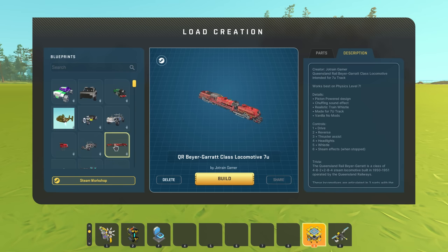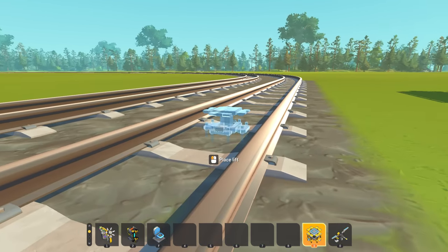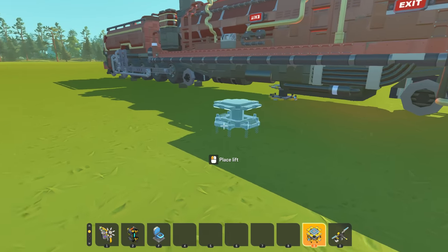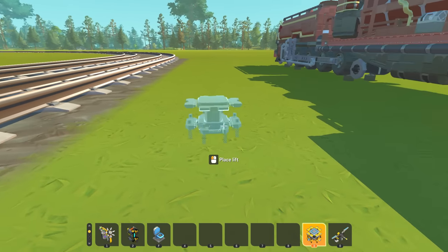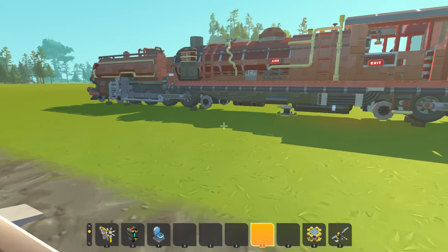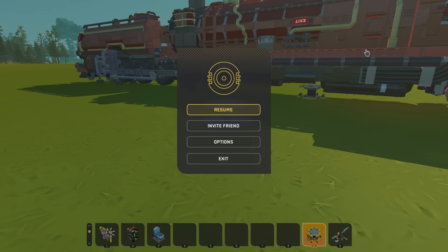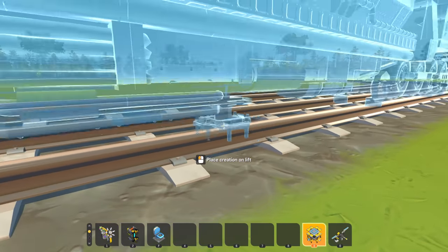Anyway let's take out some trains, because you know I like trains. This is the QR Vayer Garrett Class Locomotive 7U by Joe Train Gamer — apparently piston powered, made for 7U track, works best on physics level 7. I think I have 7U track — 7U means seven blocks between the tracks. Let's set physics to level 7 — there we go. This is so cool.